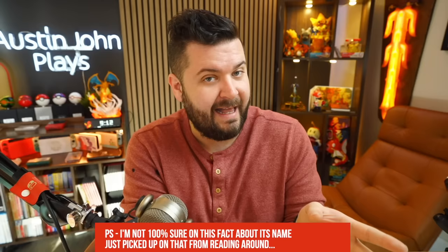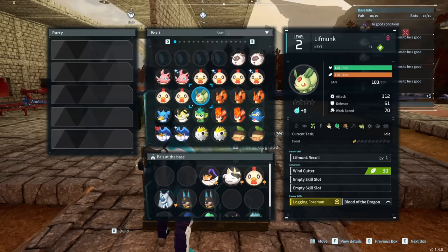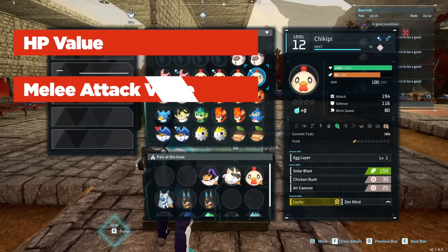The term IVs - inherit values, individual values - is coined from the Pokemon community. In Palworld, the internal values are called talent values, but I'm going to call them IVs because that rolls off the tongue easier. There are four values changing between every pal you capture: HP, melee attack, long range attack, and defense.